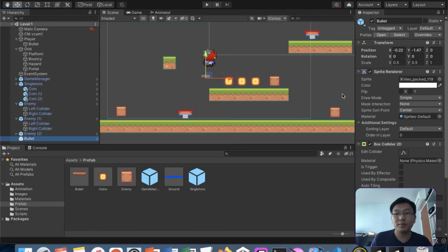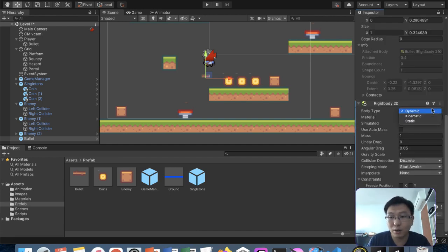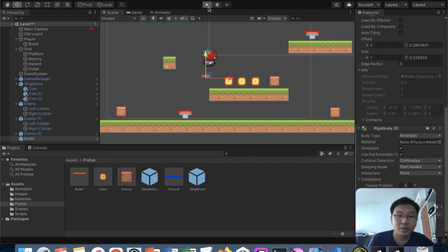Let's add a rigid body to the bullet. Either we use transform.Translate or we use the physics engine and give it some velocity - I prefer the velocity method. We don't need gravity, so we use kinematic. Kinematic-static collision should be allowed, so we use full kinematic collision. We use continuous collision detection because the bullet is fast. We also freeze the rotation.